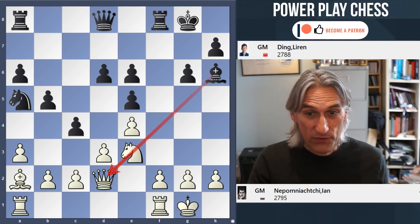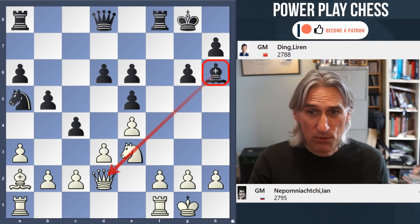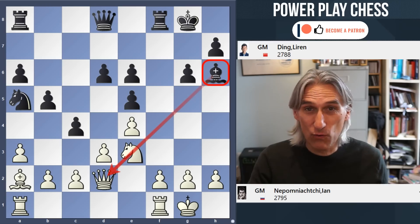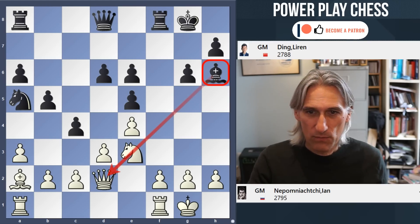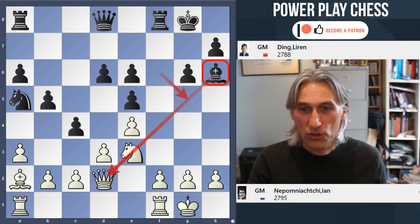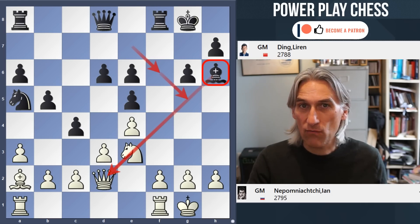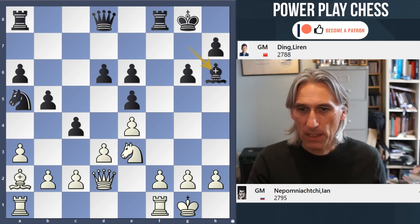Bishop h6 — that's a very important move. The bishop activates. You see this in the Sicilian Kalashnikov all the time, where the bishop usually comes out to g5 from one of these squares, and once it's on this diagonal that really helps black. You can see there's a bit of a pin here, which is nice.